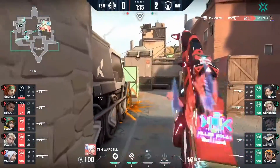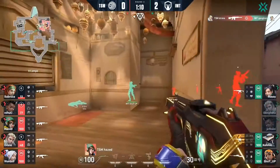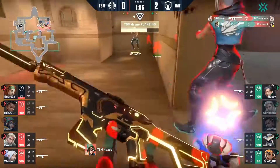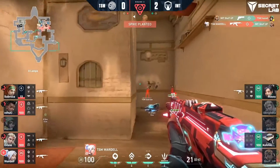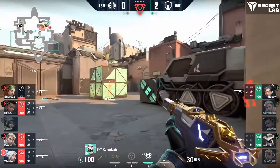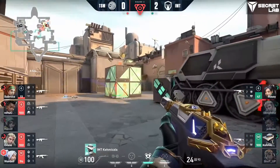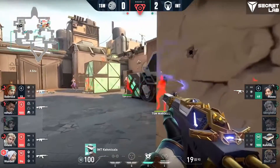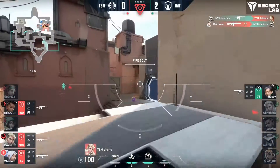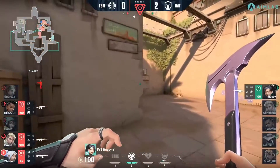Wardell gets another kill. Sabroza is very low on HP — Shob's around the corner with a great shot from the Sheriff, but the bonus isn't working out so well for IMT. Sabroza is really just there lining up flashes for support. There's the shot right to the leg of Sabroza — all it takes as the double swing comes through, and he somehow threads the needle.